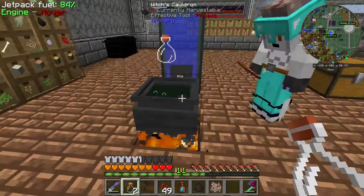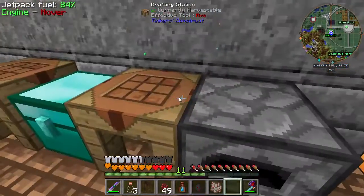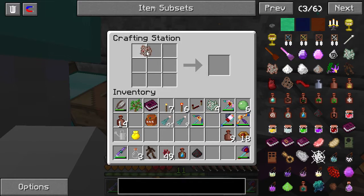Well, that was a waste. Because apparently the new recipe, if you come over here, is shapeless crafting. You just take this and this.